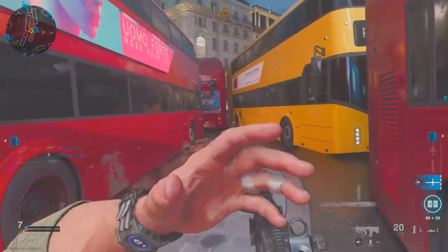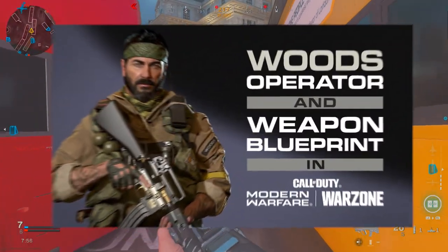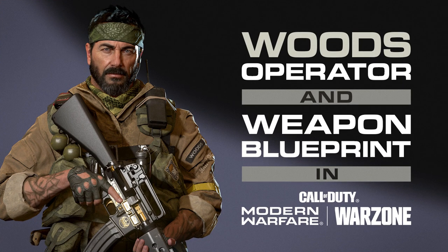You will also get the Operator Frank Woods and an Assault Rifle Weapon Blueprint that you can immediately use in Call of Duty Modern Warfare and in Warzone. So you will be able to use the Operator in both platforms — Modern Warfare and Warzone — when you buy this game digitally. When you pre-order any digital edition of the game, those are the two things you will get: early access to the open beta, and Frank Woods plus the Assault Rifle to use in Modern Warfare and Warzone.